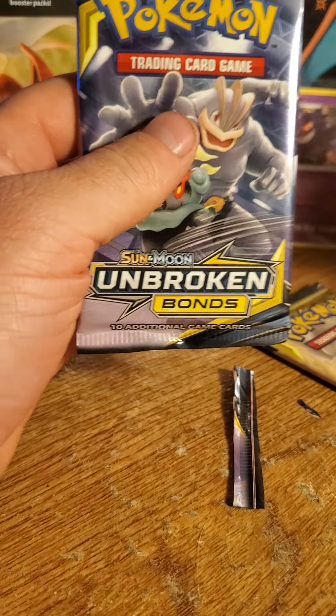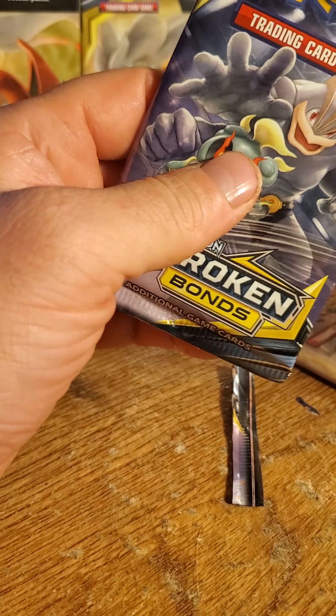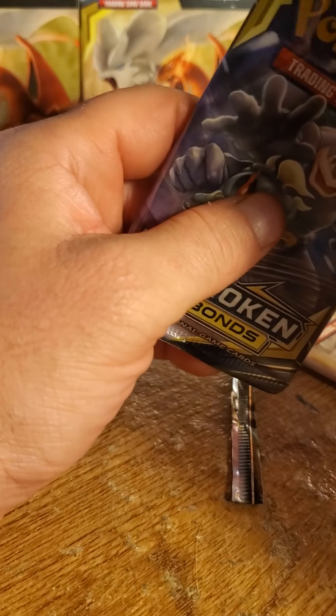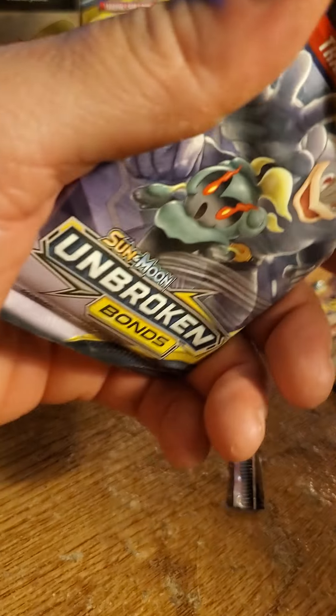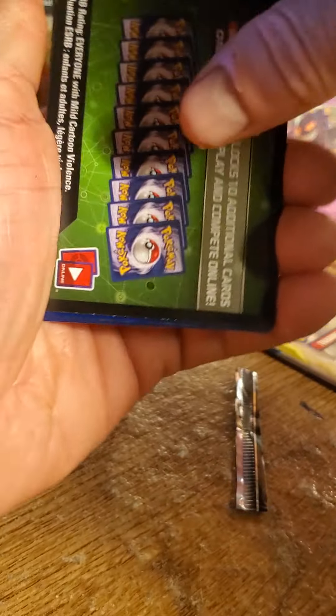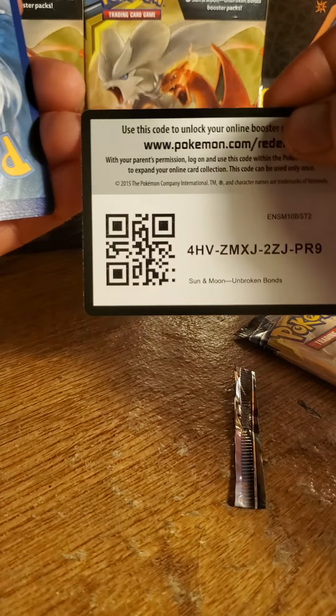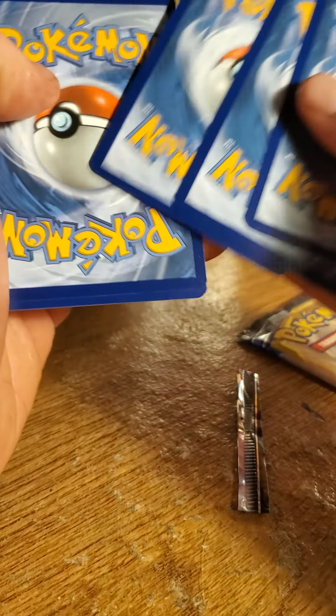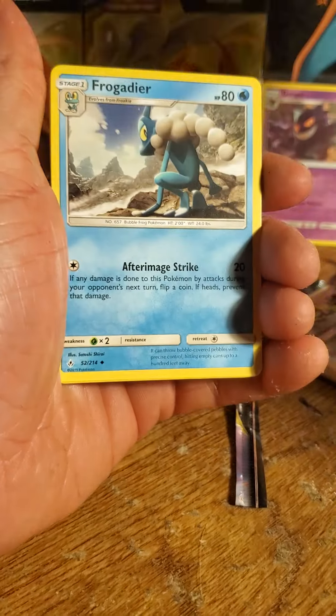Alright, pack number two — see what we got. Code card once again. One, two, three, and four. And we got a Fighting Energy.